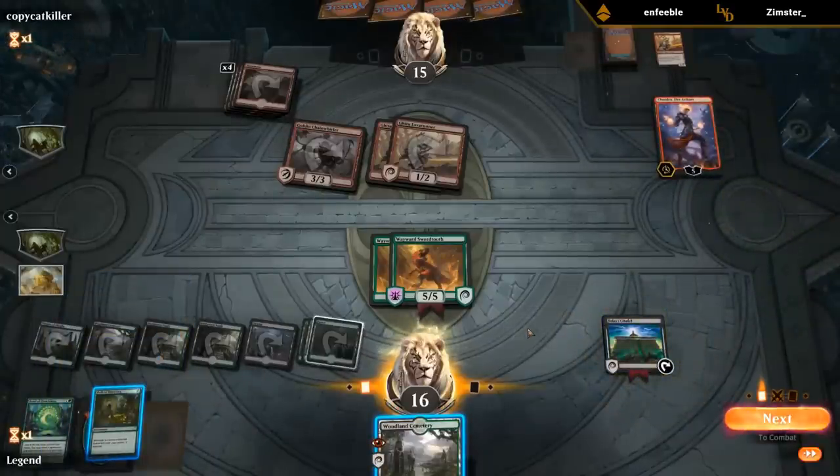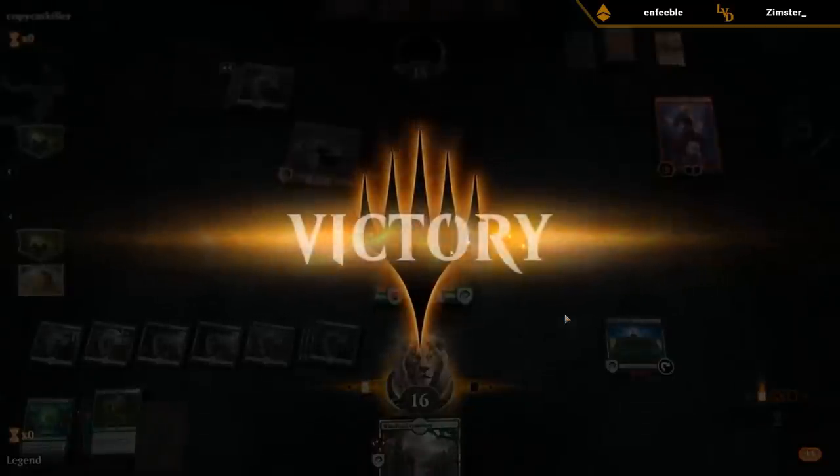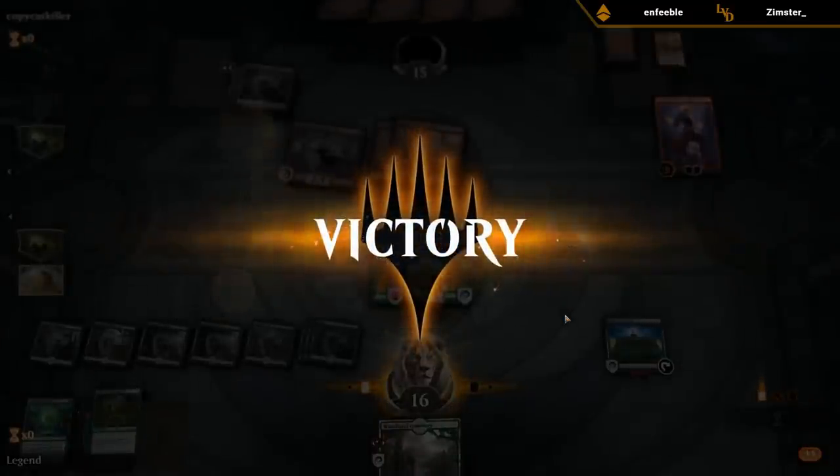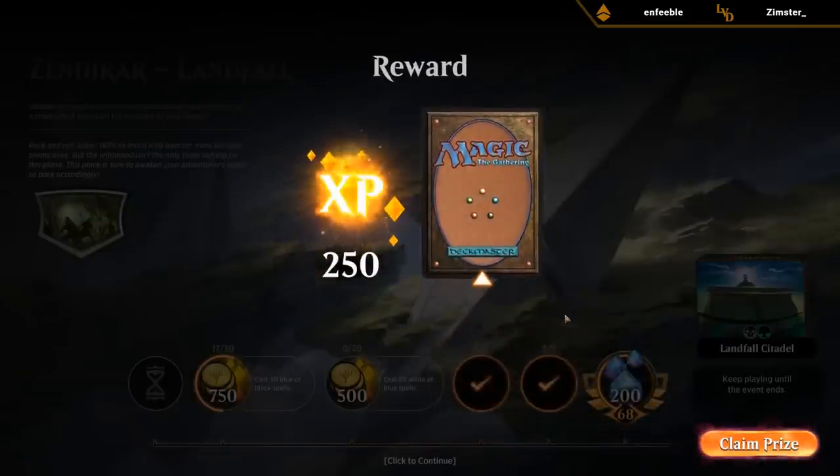Now how deep do we want to go? Pretty deep. Opponent has seen enough. I think playing Path would have been fine there — we still had two extra land drops to play, which means we're pretty likely to eventually find a Wild Growth Walker, start gaining life, and just completely go off that turn.